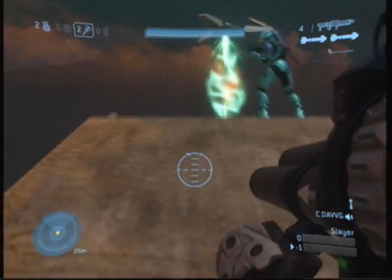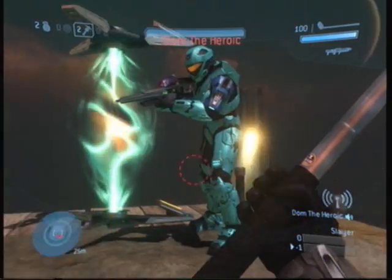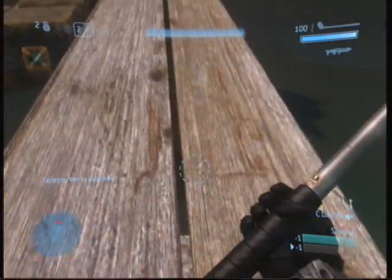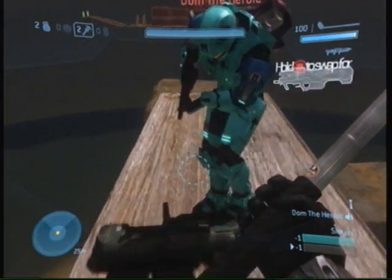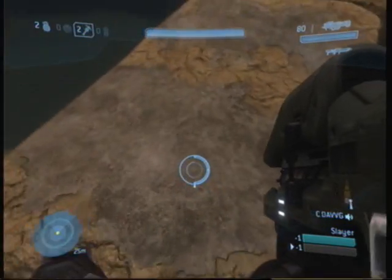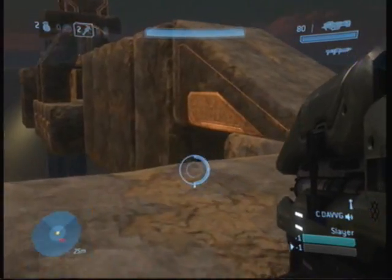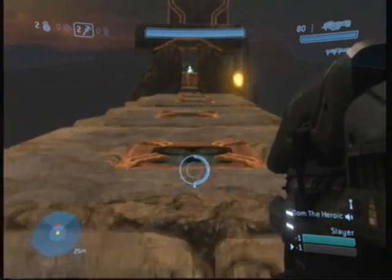The teleporters lead to a face over there. You got to be really careful when you go through the teleporter though - I just died. Here's a Spartan laser, and people really just don't notice this but there's an active camo right here.